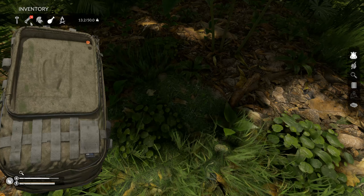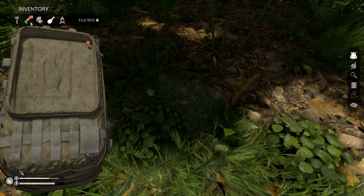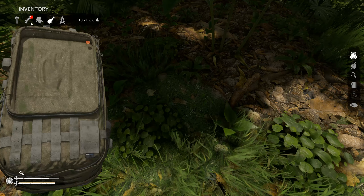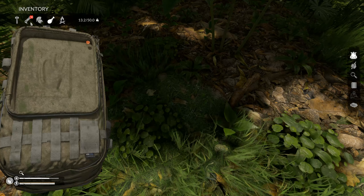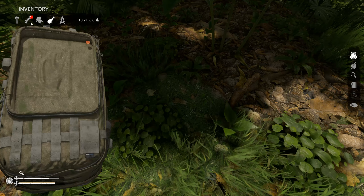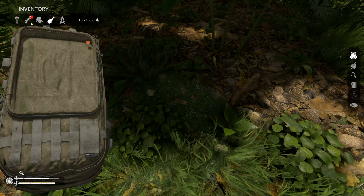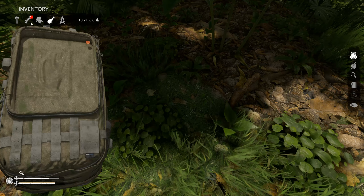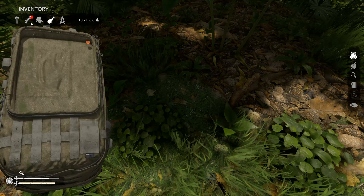Oh no, you gotta be kidding me - rocks broke hitting a plant! That is... gonna punch a tree. Is this a real survival game or not? Nope, I have a small stick though. I'll take some unknown fruit. There's no rocks - I'm literally right next to a giant rock. There's a rock. More unknown mushrooms.